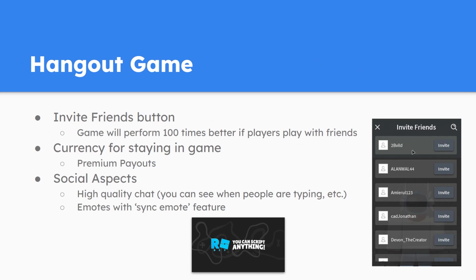The next idea is a hangout game. As you can see here, we have an invite friends menu — that's what the invite friends button will prompt. Games perform much better when players can play with their friends in a hangout game, so always have an invite friends button. Also add currency for staying in the game. Make sure you have a high-quality chat where other players can see above someone's head that they're typing. Another great feature is emotes with a sync emote option, which is really helpful for hangout games.